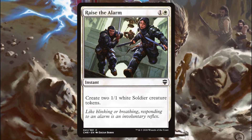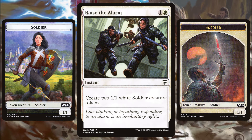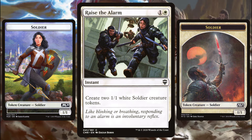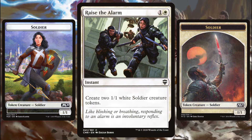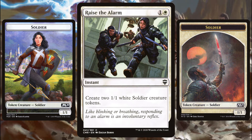There's something very important to understand about Magic and the way Winota works. Take a look at any 1-1 white soldier creature token and you're probably going to think it's a human, but it's not. Why not? Because it doesn't say it is. It doesn't matter if a card looks like a human or not — if it doesn't say human on the creature type line, then it's not a human. These 1-1 white soldier creature tokens are counted as non-human creatures by Winota, so them swinging will trigger her ability. Keep that in mind as we look at some of the other cards going forward.